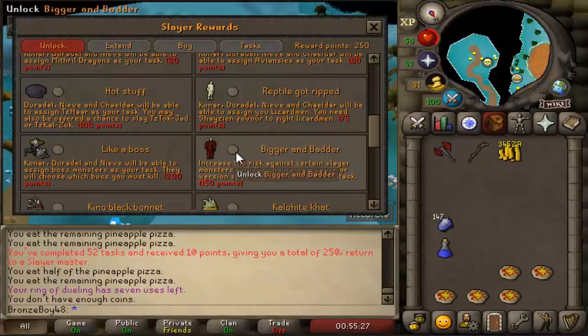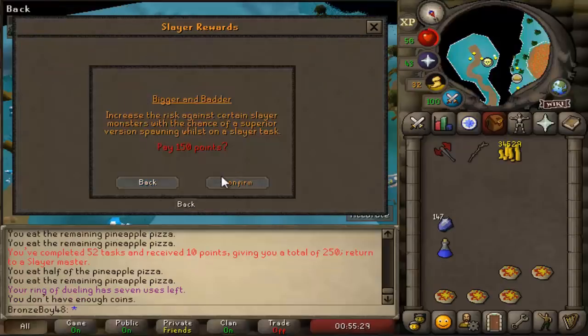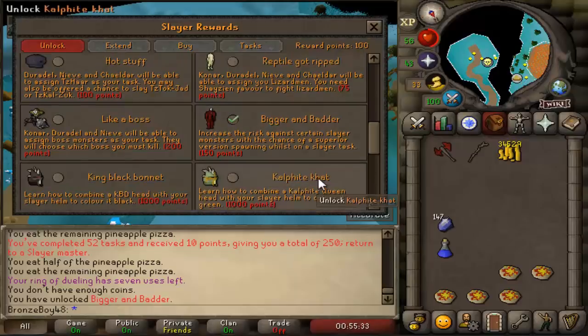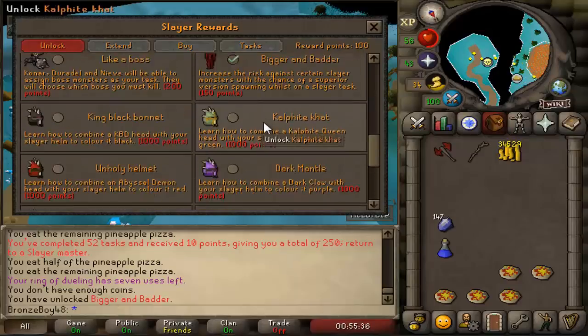I got myself a basilisk task. I've got the points to do it, so I'm going to go ahead and unlock Superior Slayer because I can encounter a Superior basilisk on this task. There's the Superior basilisk, so might as well do it while we have the task.